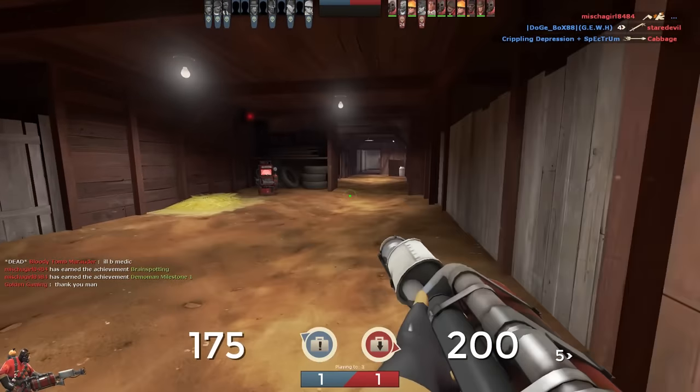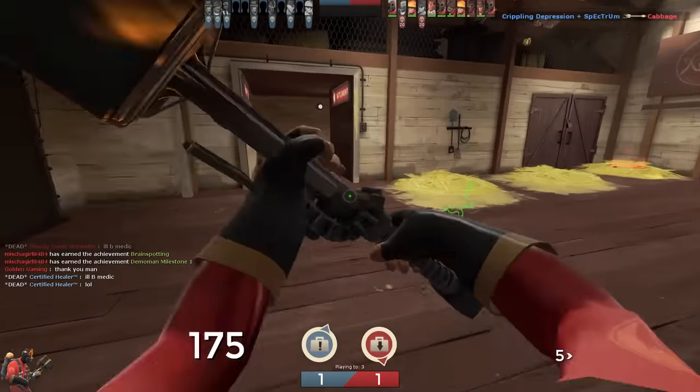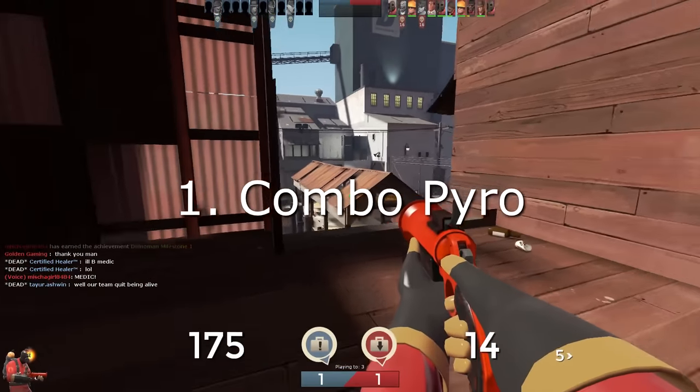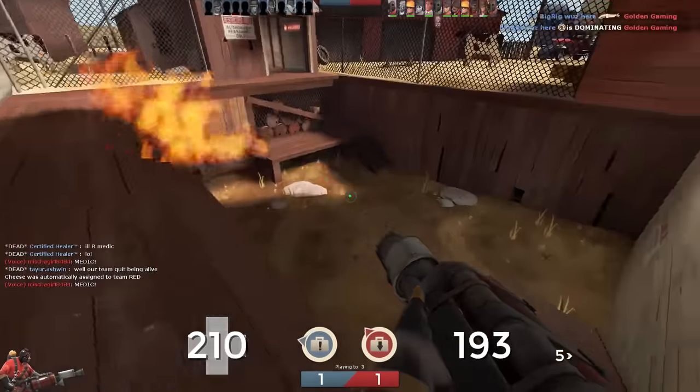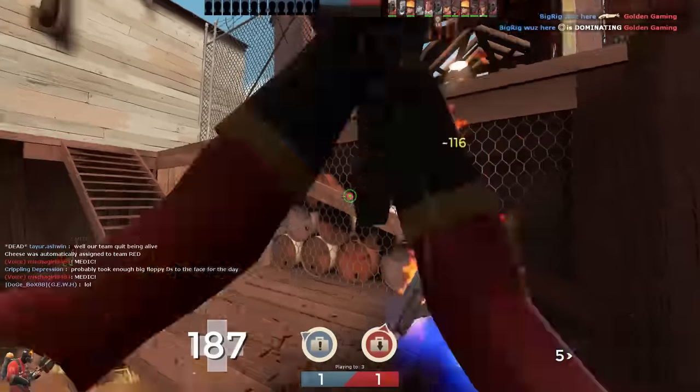Now, this is the meta flamethrower, so it's by far the most common weapon to see Pyros use. Because of this, there are quite a few stereotypes here. First, you've got the combo Pyro. This is pretty self-explanatory — these guys do the standard Pyro combo, which consists of setting you on fire, air blasting you, and then shooting you with whatever secondary weapon they're using.